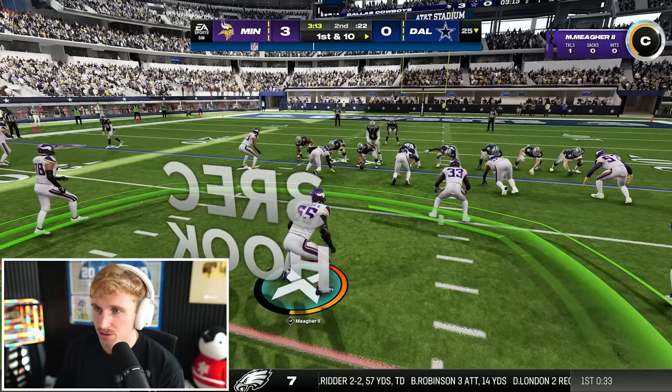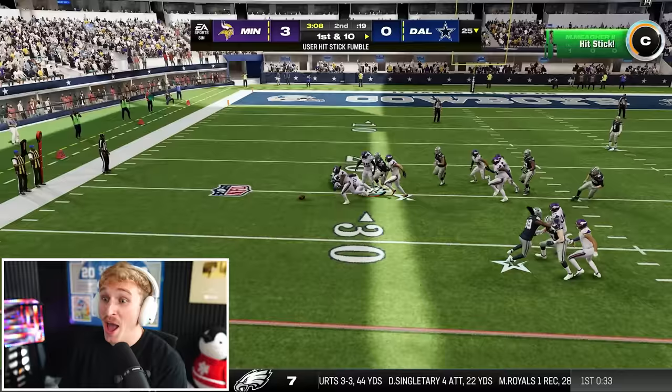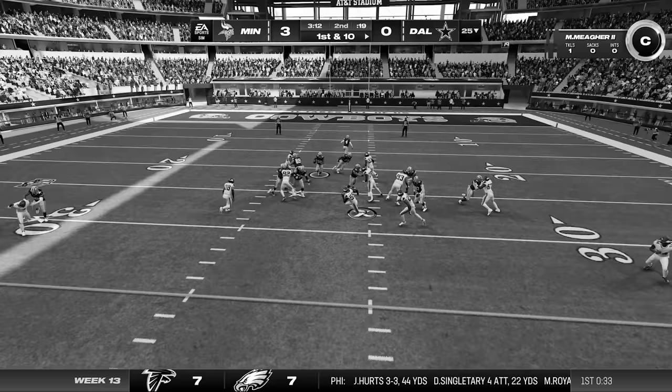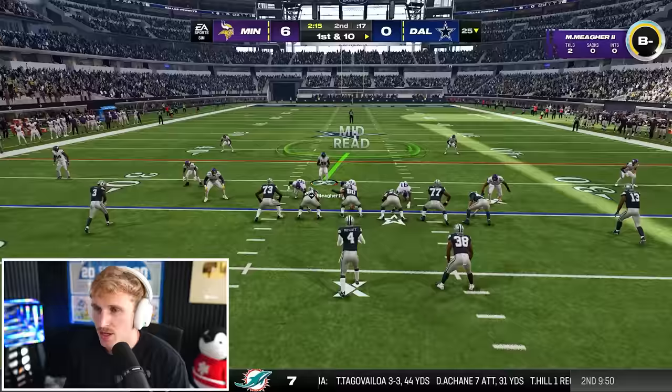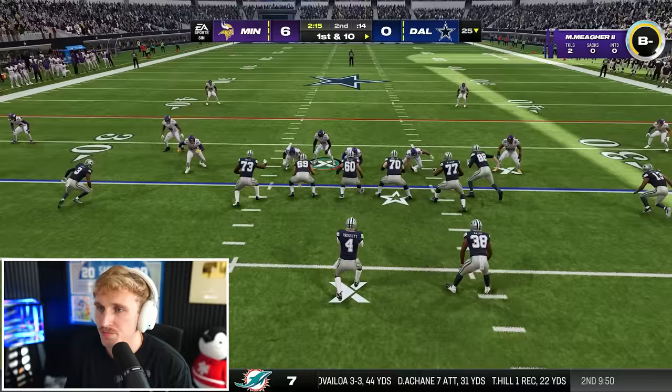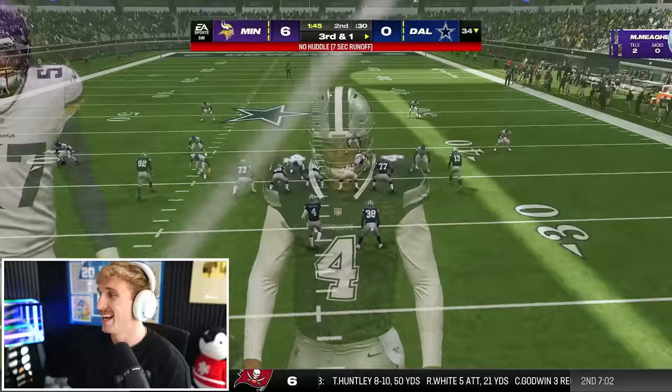On a run play, I flip my position and blow it up — I sniffed out the counter, got off the block, and blew the play up. That was huge. Now it's six to zero and on a pass play I'm in a decent spot to bait something. I can't get a touchdown but we're giving our team really good field position. I've got to get a bait off here — this is very baitable.